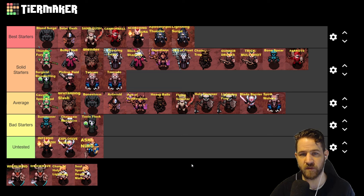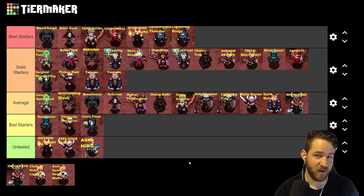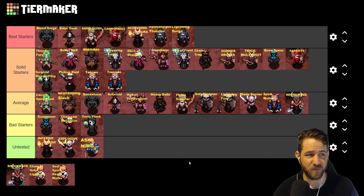Next up is Viking: Whirlwind did receive some nerfs this season — you don't get the skill until level 16 and overall it feels pretty average. Shockwave you don't get until level 24 and it's a little rough getting there, but once you get it it feels really really good. I'm going to put Shockwave in the best starters category just because the skill is really fun to play.